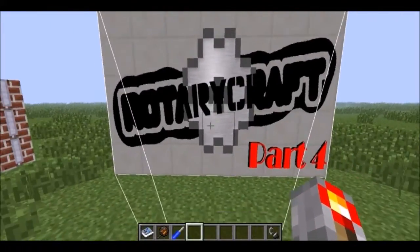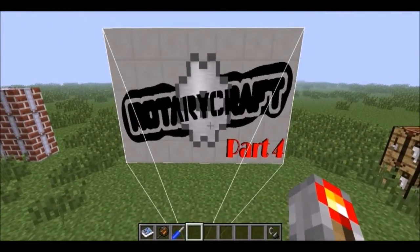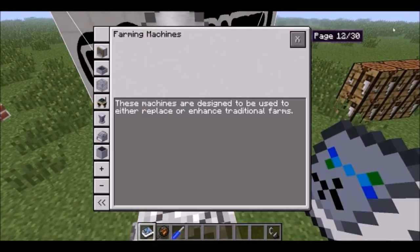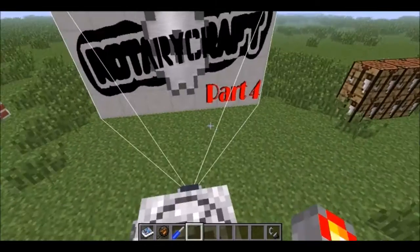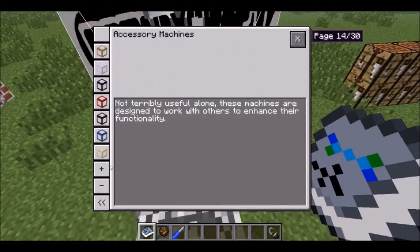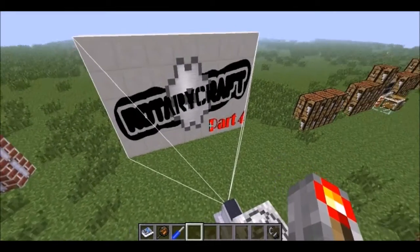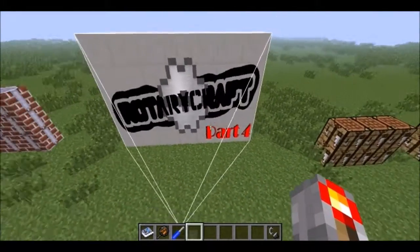Welcome back to my seemingly never-ending speed spotlight in RotaryCraft. We are on to part 4, and in the handbook we are on page 12 now. We're doing farming machines and a few things from the accessory machines section — all the farming machines and about half the accessory ones. Let's just get started.